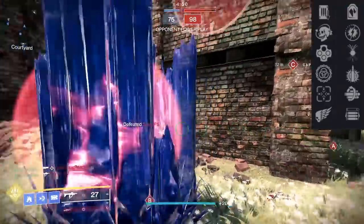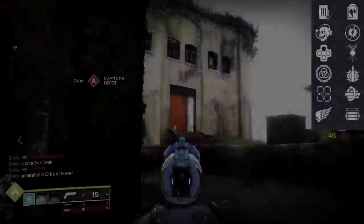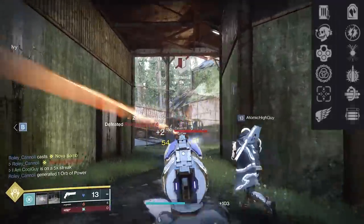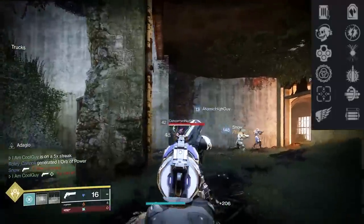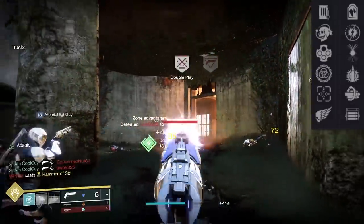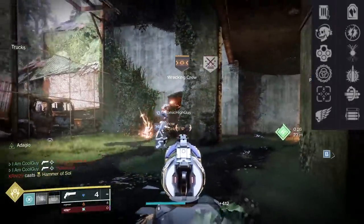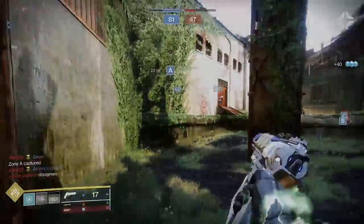Adagio is a perk I'm not a fan of on this weapon. When you get a kill it slows the fire rate to that old-school Luna's Howl/Not Forgotten feel. The only way I'd use it is if I specifically wanted that. Because yes, you get a damage bonus, but you're slowing your RPM, and if you're looking for 3-taps you need Harmony or Multi Kill Clip. Adagio is special only on a few archetypes.